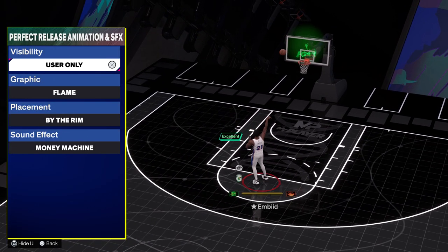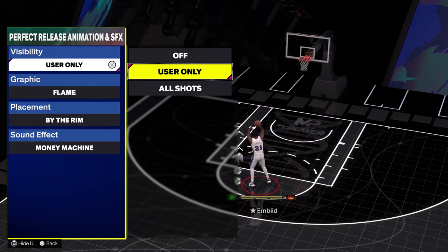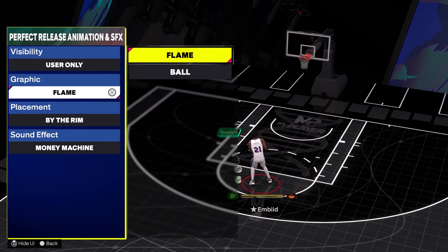You can see the visibility right now is set to User Only. You can have it on All Shots where everyone can see it, or you can keep it on User Only, or you can just turn it off so no one can see it. As you can see right now — boom — you do a perfect shot and no one sees it. So this is your choice.